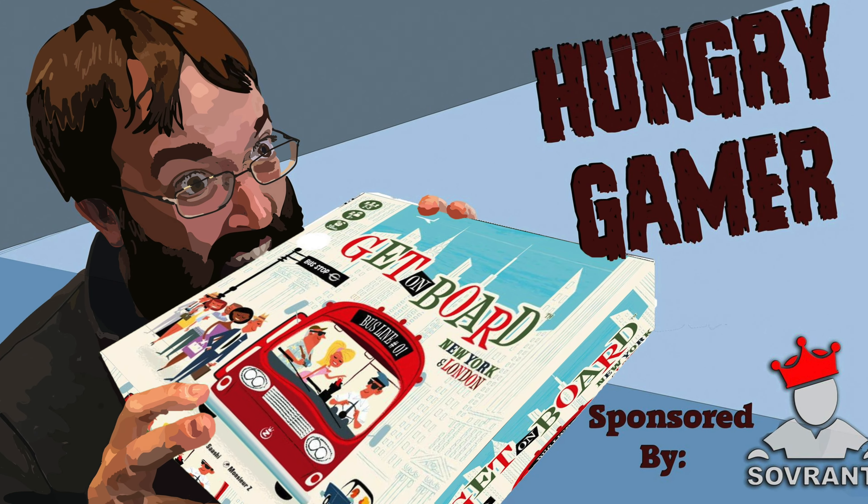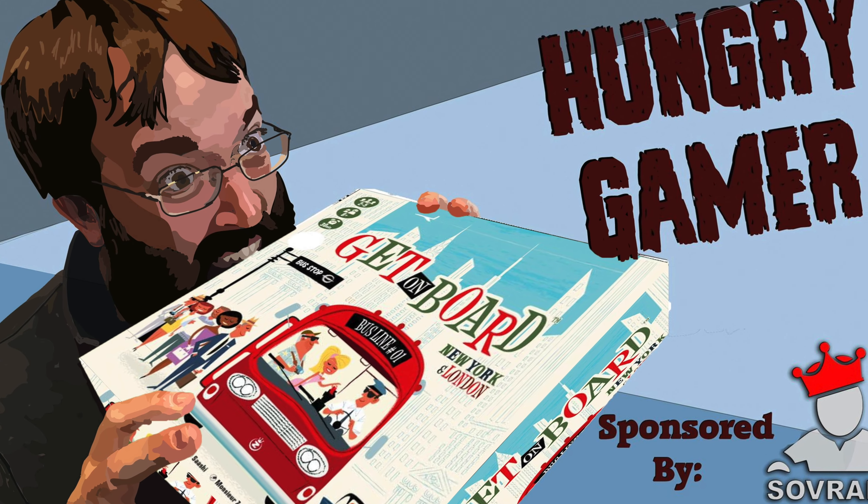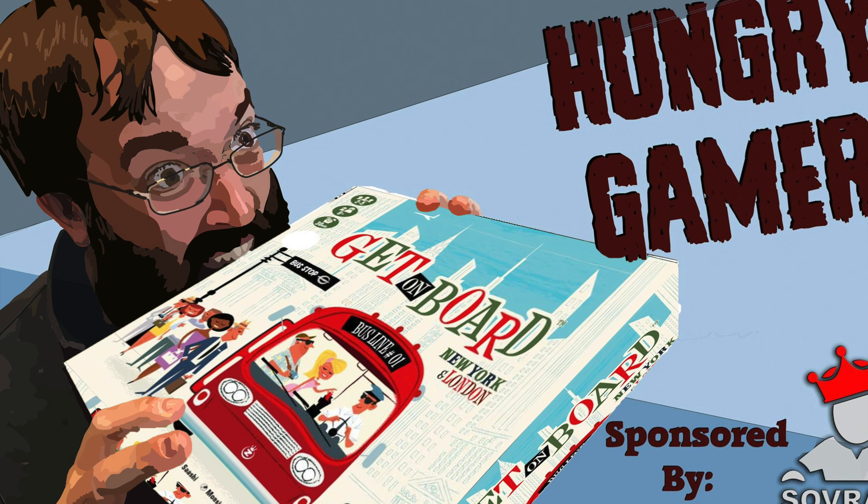Ooh, that looks tasty. State the Hunger Gamer is back with another game review. Today we're talking about Get On Board New York and London from Yellow, designed by Sashi, and art by Monsieur Z.